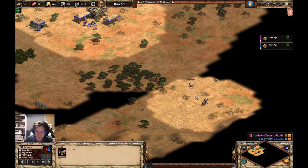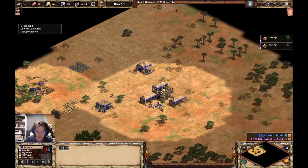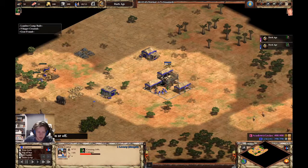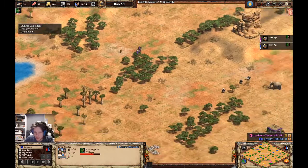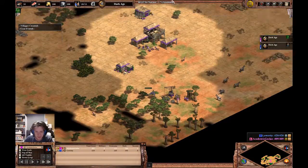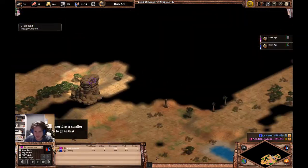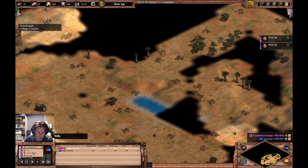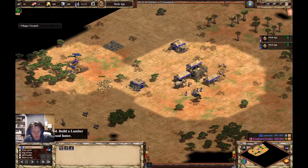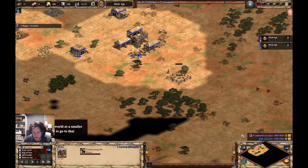I find two extra goats here — pretty standard opening so far. I find two more. We go look at my opponent over here — he's doing a very similar thing. He's got his three on wood, six on sheep, and he's going for his first elephant — pretty good timing. Back to me, should be very similar: three on wood. We both want to open scouts and that is a good way to do it.